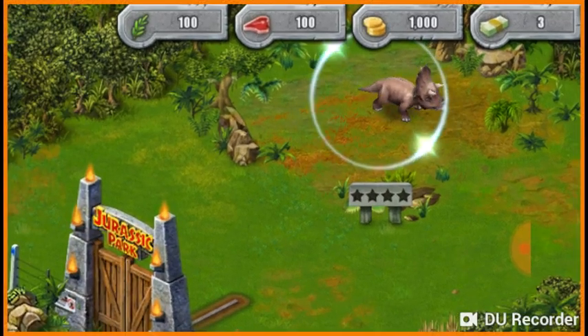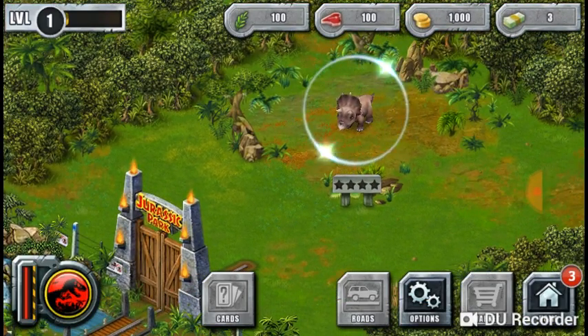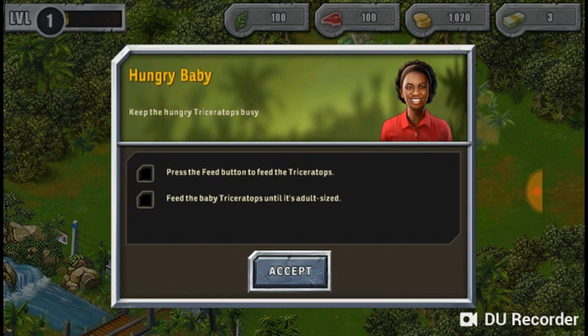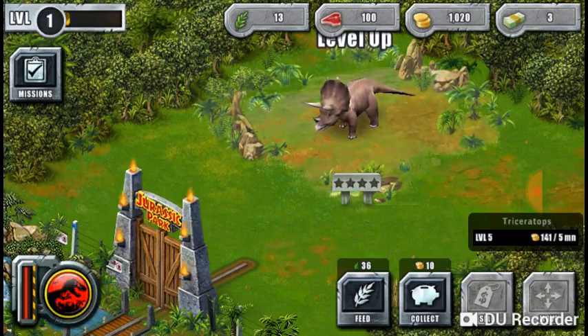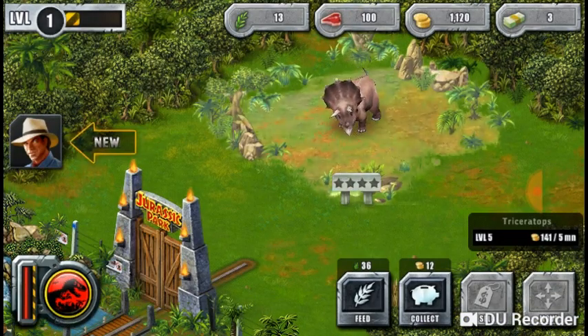Nothing's happening. There we go, look at the triceratops! Press the feed button to feed the triceratops — feed the triceratops. Adult size. Press the feed button to keep the triceratops busy and feed it.